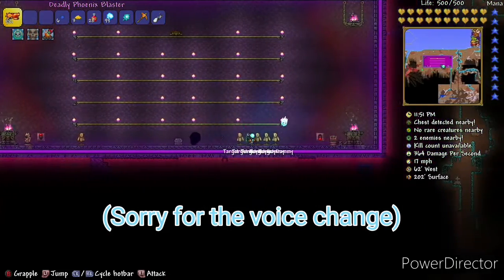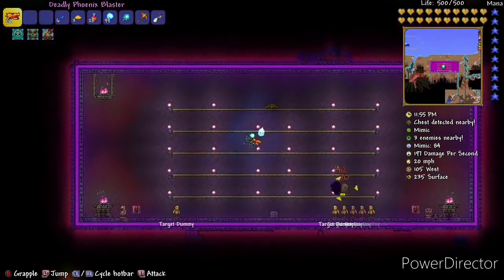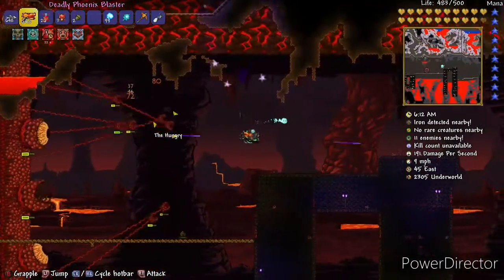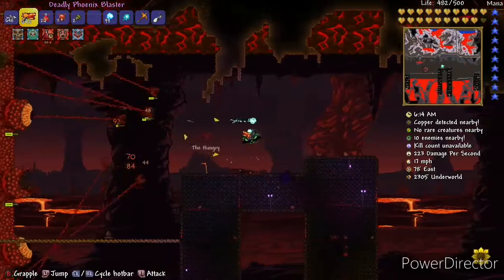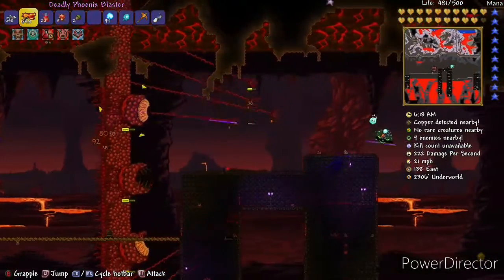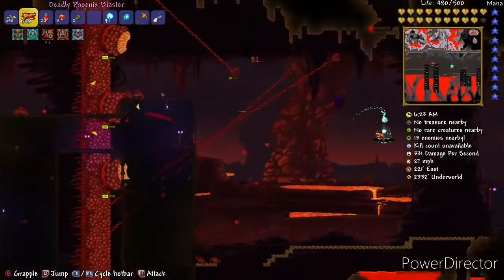This has a base damage of 24 and can be crafted with 10 hellstone bars and a handgun at a lead or iron anvil. Handguns are found in chests in the dungeon after Skeletron has been defeated. It isn't auto fire but it can still fire pretty fast. It is insane against the Wall of Flesh and some early hard mode enemies.